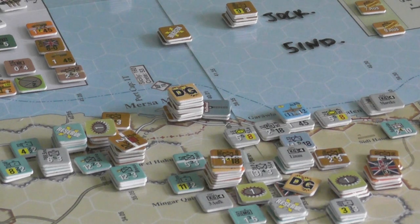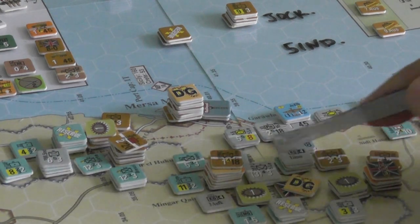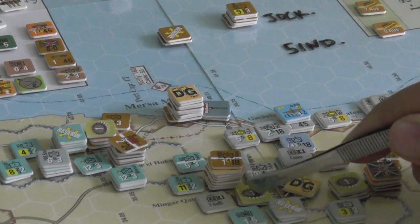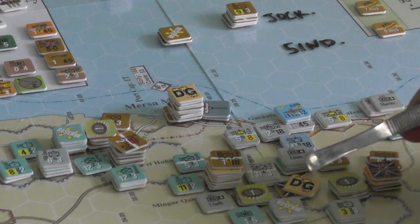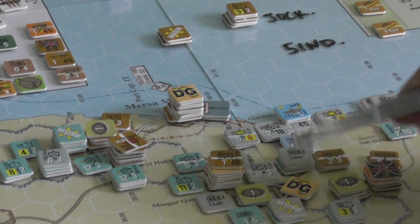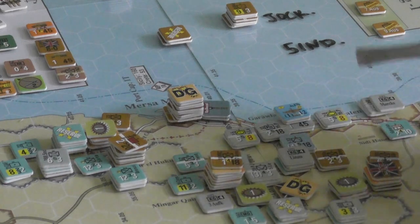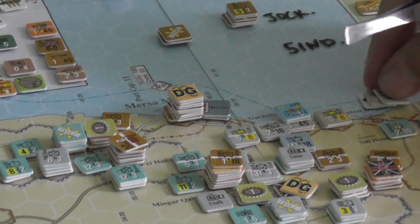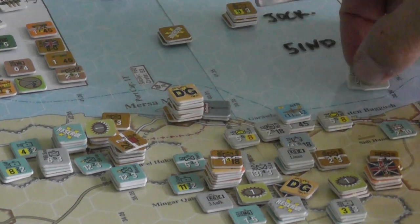Hey folks. So we're looking at the 29th of August 1941, the end of the German turn, and it's been an interesting little situation here. The last couple of turns you've probably seen some pressure going on here, where Rommel had captured this particular hex with the Commonwealth Hedgehog in it, and that then led to a little breakthrough where we captured Martin Bagus.